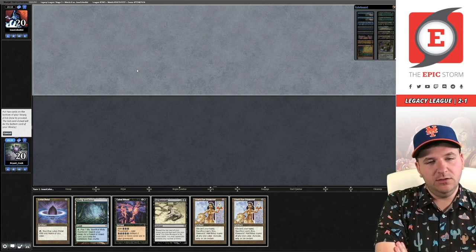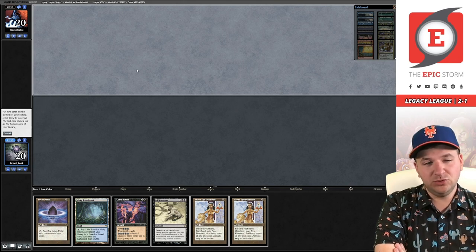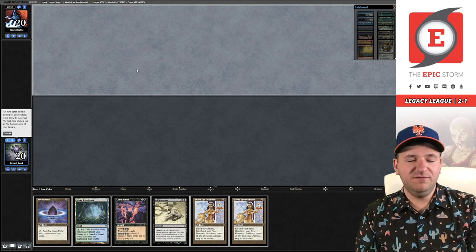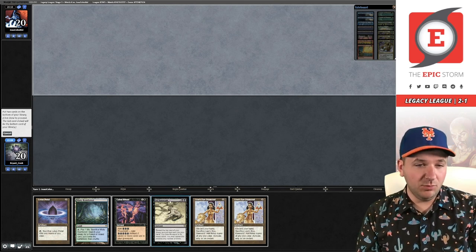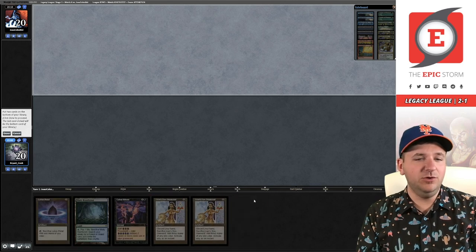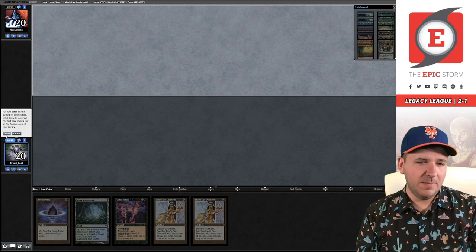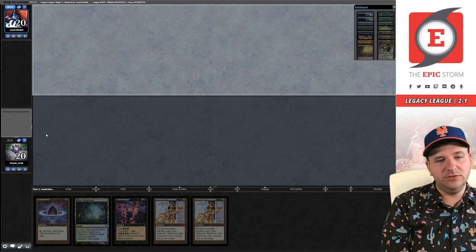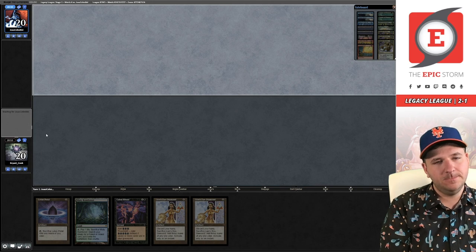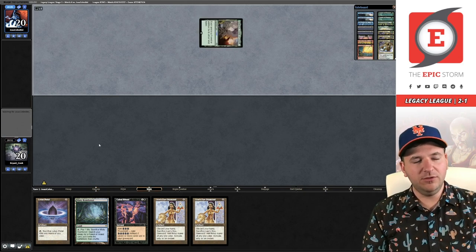There are a couple ways of thinking about this hand — we're definitely getting rid of Duress. So we have to put back one other card. We could put back a Diamond; if we do, we have the out of drawing Dark Ritual, cast Ad Nauseam, another Cabal Ritual plus another mana source. But we're also expecting to face discard. You could put back the Ad Nauseam, and if you do, any Wishclaw or Tutor off the top wins. A discard spell against this hand doesn't really do a whole lot. Our opponent's gone to four — I think they're looking for Thoughtseize.